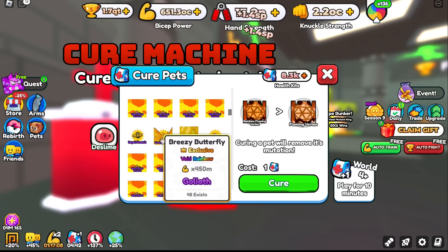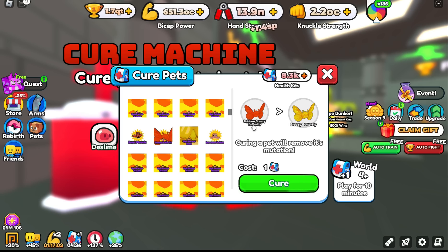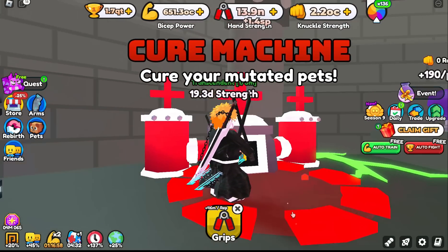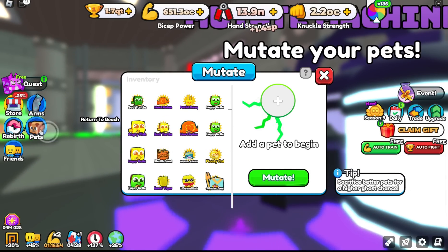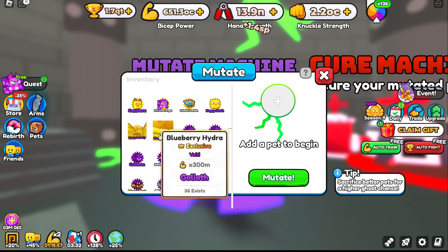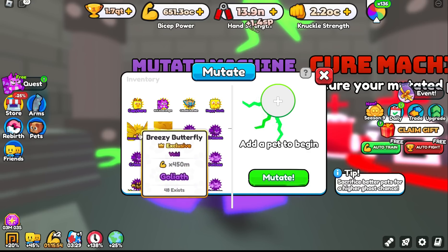We do have this breezy butterfly. Let's unmute him as well. It's rainbow. We really just need one of these. Know what? We'll just go with the breezy butterfly. There's the blueberry hydra but I want to focus on just one of them for the purpose of this exercise.